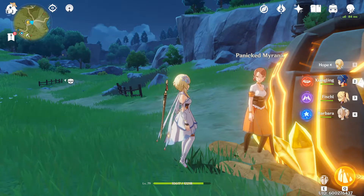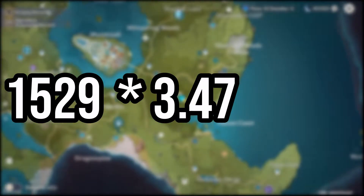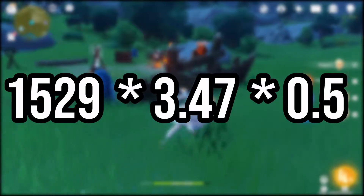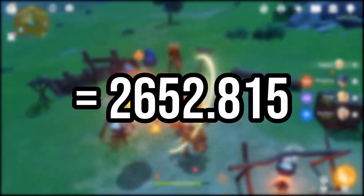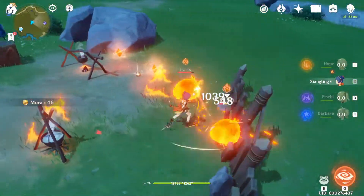So the equation becomes our attack power multiplied by our skill percent multiplied by the enemy's damage reduction. It looks pretty simple right now because we're ignoring the damage bonus percent and the enemy resistances. This totals out to be about 2652 damage, so let's go into the game and compare that.